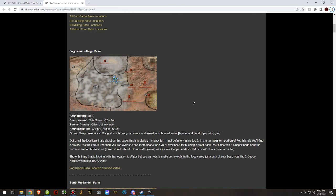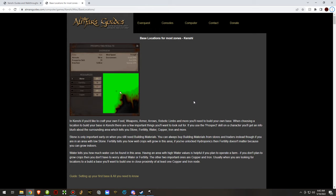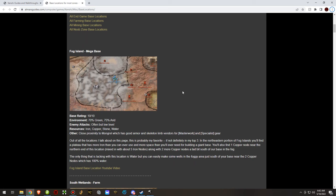Before we jump into gameplay footage, I'd like to show this page on my website — this is the base locations guide on almarsguides.com. Every single base location I have made, with a video or otherwise, is on this page. To reach it, go to the top menu, pick Kenshi, and you'll get this page which has basically all the information you could ever need.